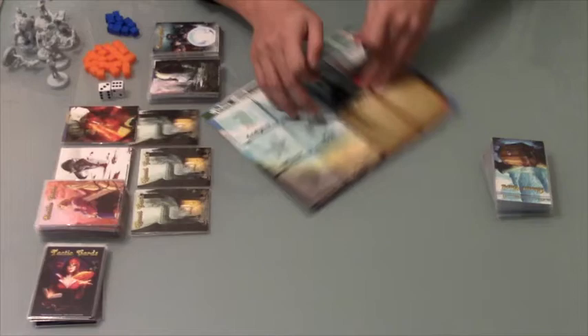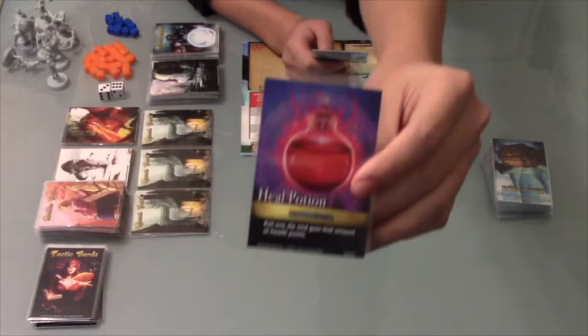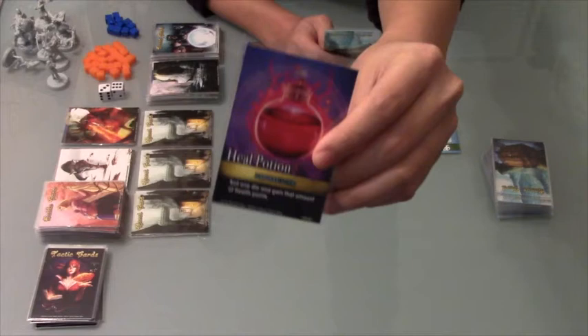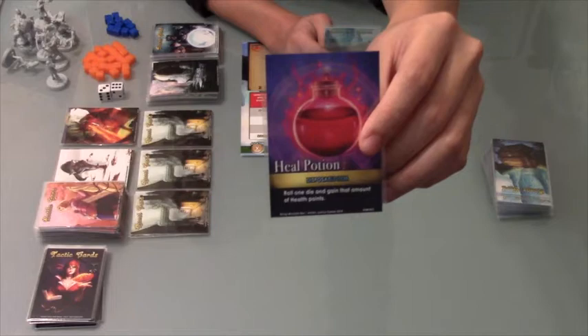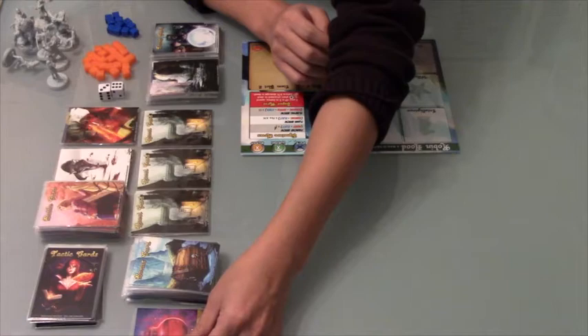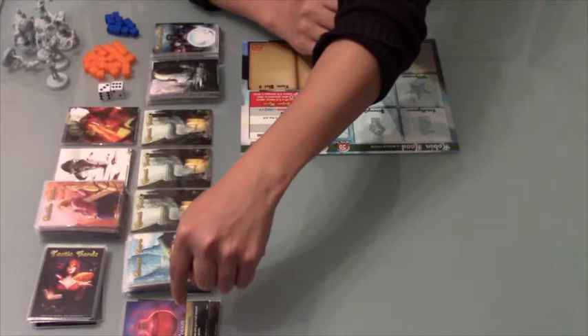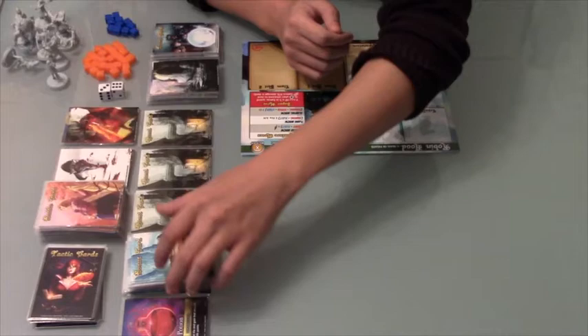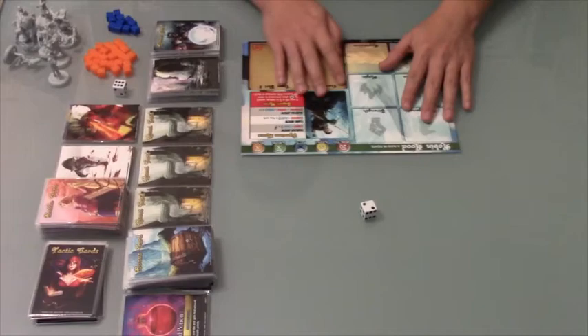A disposable item, once equipped, can be used at any time — during battle or during quest mode. But once you use it, it's discarded into the discard pile next to the bonus deck. For example, the heal potion says roll one die and gain that amount of traits, which is your health. The next type of item is an equipable item — it stays equipped and doesn't go away when you use it. Like this magic compass: you can spend five magic to search the location deck for a card and put it into play.